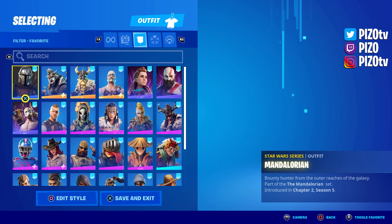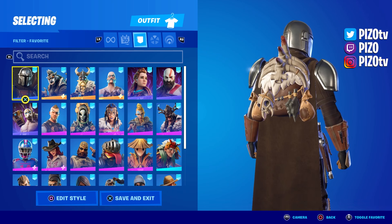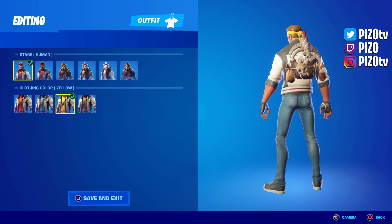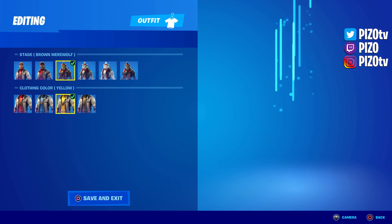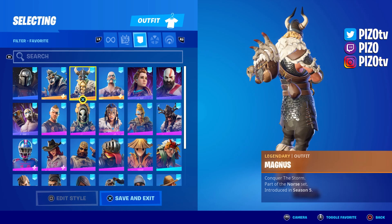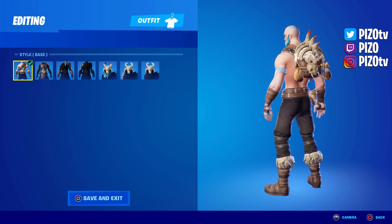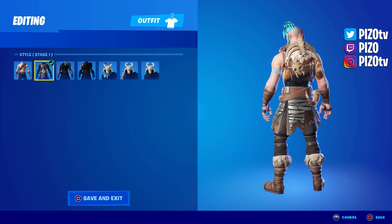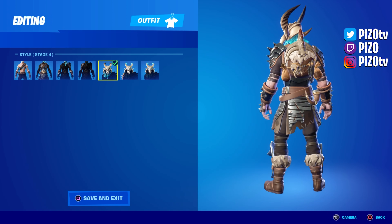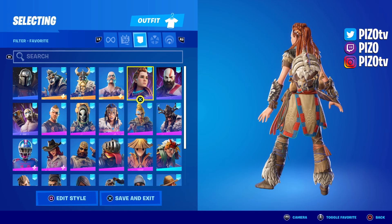Moving on to what you can wear with the back bling — we have a lot of combos here. This Is the Way — Mandalorian. The Dire skin — you can do some different color schemes, different models that look pretty cool, maybe with the brown too. Magnus just kind of makes sense, matches the vibe. Ragnarok — I would do some earlier stages personally, because it gets a little busy with all the armor and the big skull helmet, so it does get a little messy, but it still matches the vibe. Alloy — I would say yes.